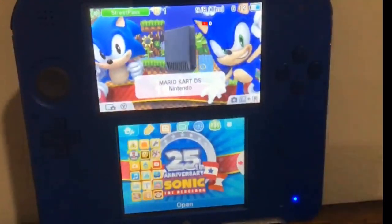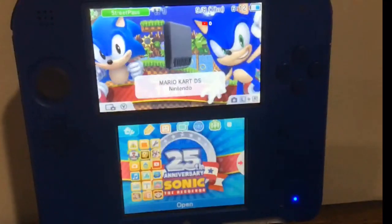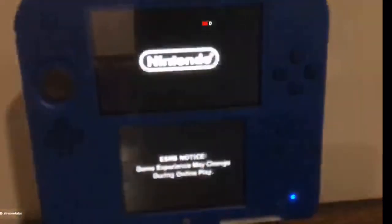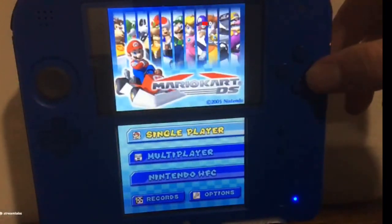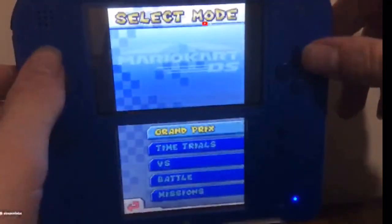So what we're going to be doing today is Mario Kart DS - Luigi's Mansion freeze glitch on the 2DS. What you want to do is open the game on whatever 2DS, 3DS, or even DS you have. It doesn't matter if it's a DS, 2DS, or 3DS - you just have to have a DS. Then go into the game. If the screen glitches out during this process, just ignore it, it doesn't matter.